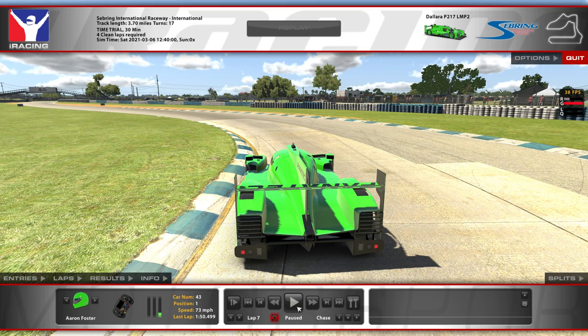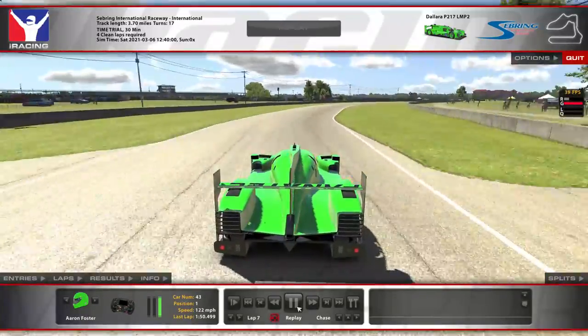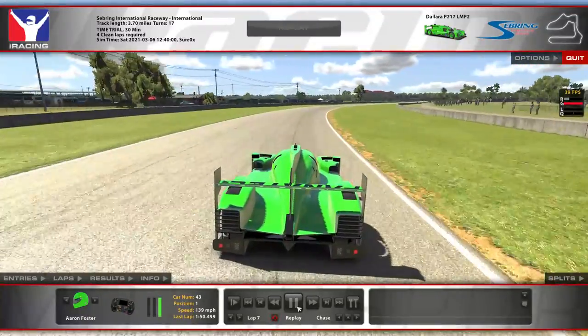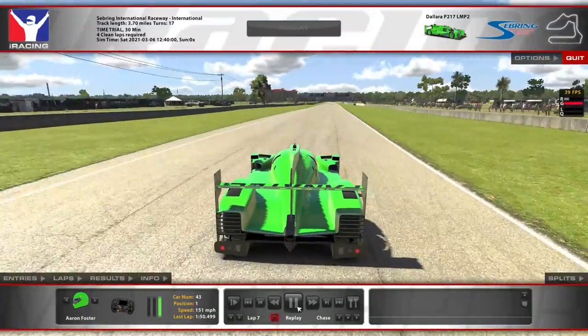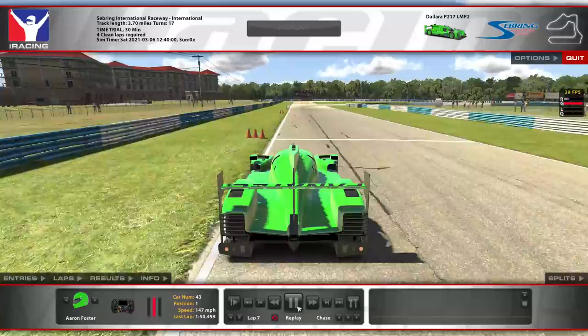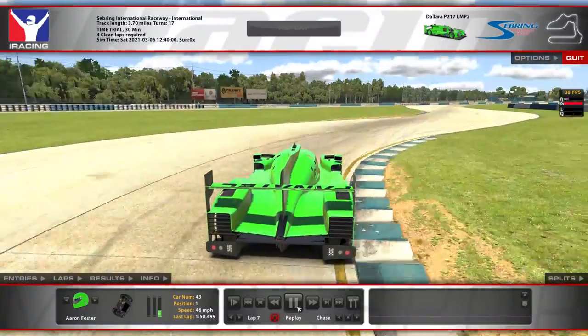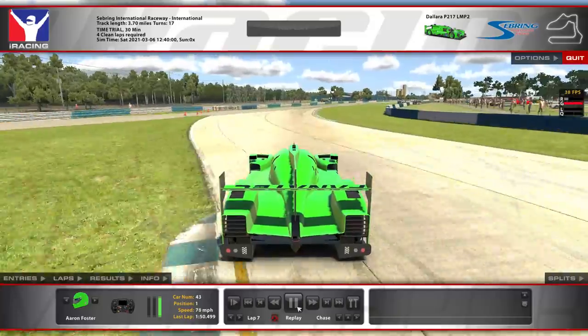When you're pointed at that tree, that's about when you want to start getting back to full throttle. Start braking hard just before the first set of cones, tight onto the apex. Don't worry about getting back to full throttle until you're pointed straight.